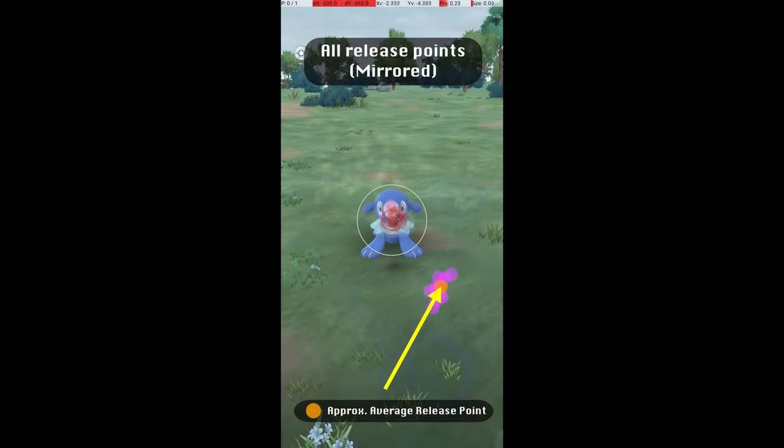Here are the same points mirrored for those who throw to the right point with a counter-clockwise curveball. Next, let's look at some specific excellent throws.